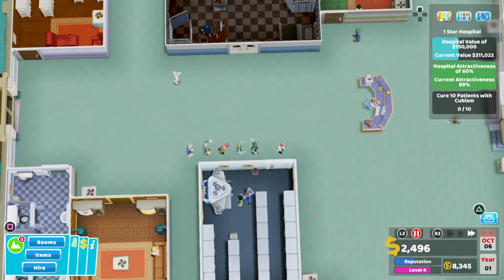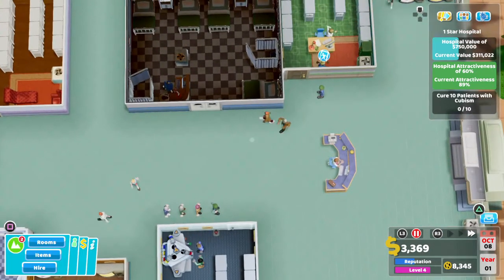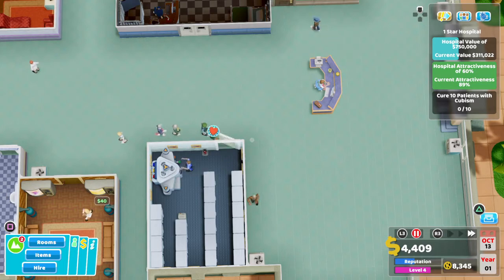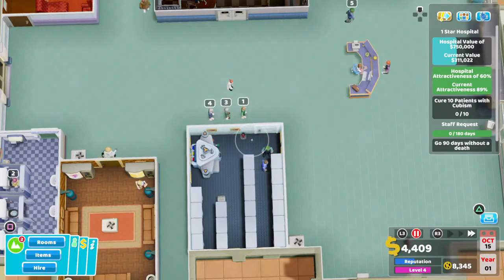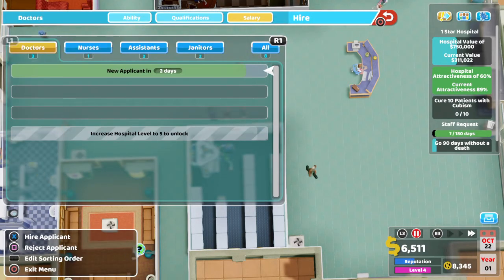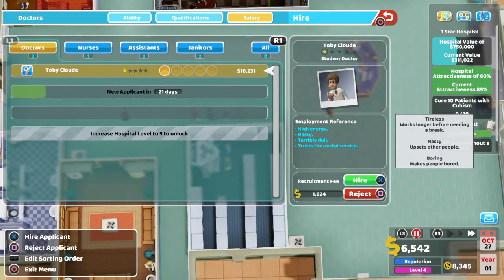We just need to keep this going. We'll start to get some cubism people come in, make a bit more cash, and we should be getting to that one star without too much of a problem. Decent cure rate at the moment — 90 days without a death. Let's check for staff — I would like a ward nurse. I'm going to try and hire them now but can't because we don't have the cash.